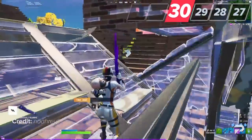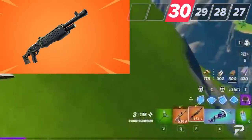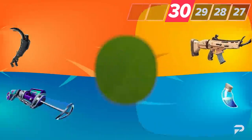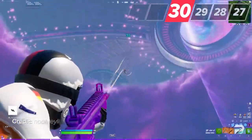Right now in the current meta, the best loadout you can have is a gold pump, a gold scar, chug cannon, and minis — and that's just the objective truth. For this reason, make sure that you practice your pump and AR skills.